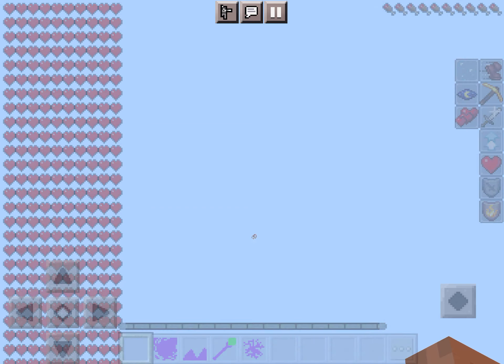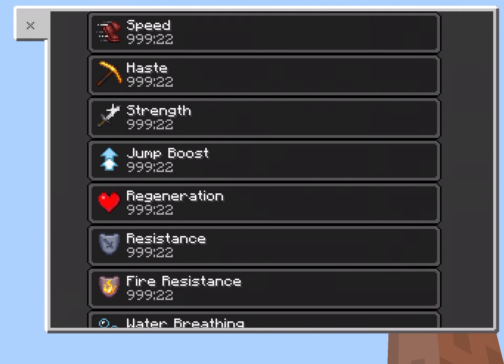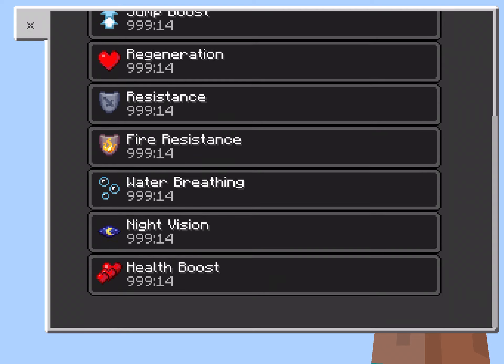While we're in the air, I can show you all of his buffs. He has insane speed, haste, strength, jump boost, regeneration, resistance, fire resistance, water breathing, night vision, and health boost.